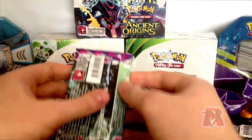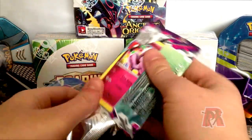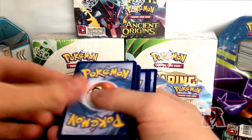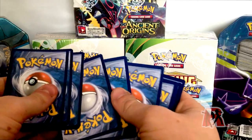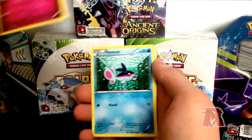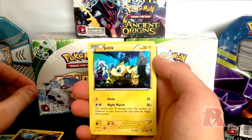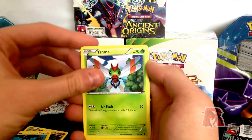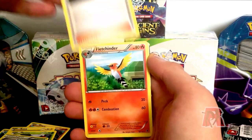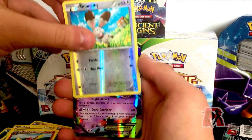I've got faith, so on to our next pack. We have a Swirlix, a Finneon, a Blipper, a Joltik, a Yanma, Dimension Valley, a Trainer AZ, a Fletchinder, a Reverse Bunnelby, and oh my god!